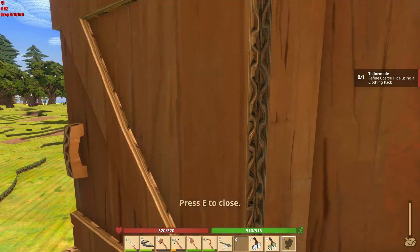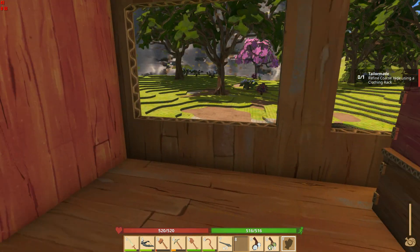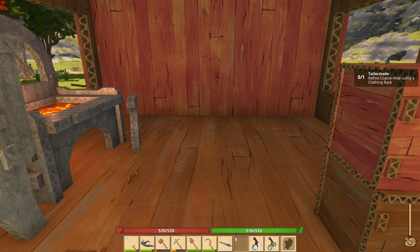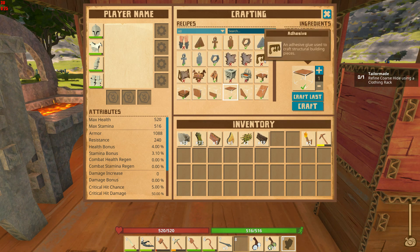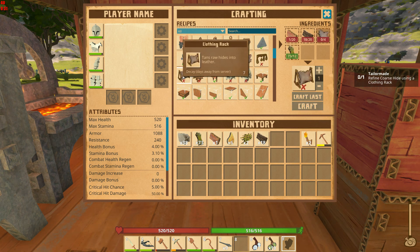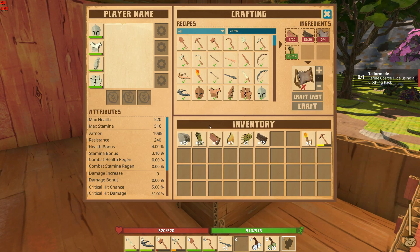Hey folks, species7 here, welcome back to the channel and welcome back to some more Cardlife. We are in our little cardboard world and what they'd like us to do today is build ourselves a clothing rack. We need to refine some coarse hide — let's find the clothing rack first. We need wood, four coarse hides, and fiber.